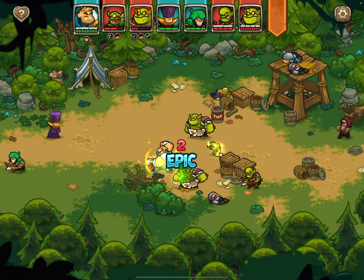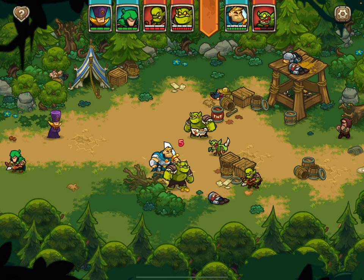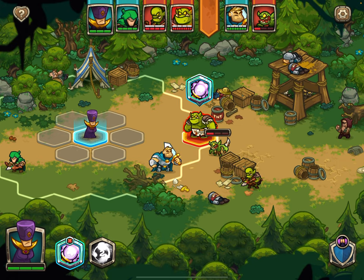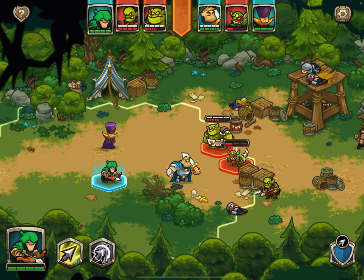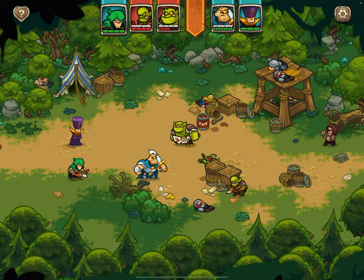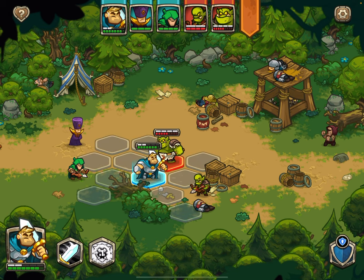Gerald is free to just attack this guy. He's stunned so he can't do anything. This guy is Rooted but he's still going to attack — it's fine. Because this orc here is going to just attack Gerald right away, I'm safe to just shoot him right away instead. Between these options, it's definitely preferable to just get him out of the way, because the Ranger doesn't deal that much damage anyway. This guy got really close to try to attack him — not sure why he did that. So let's come over here and try to finish him off.